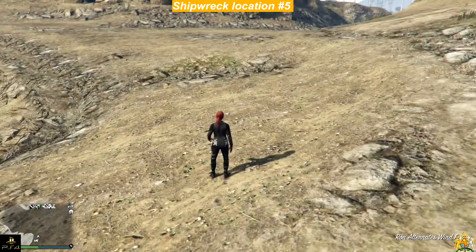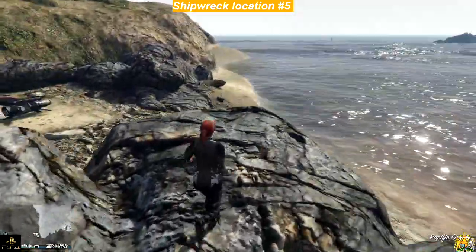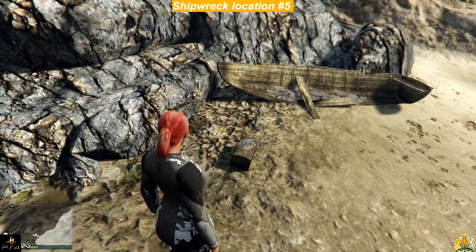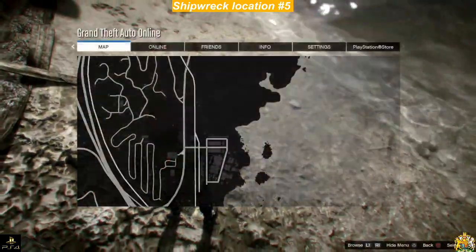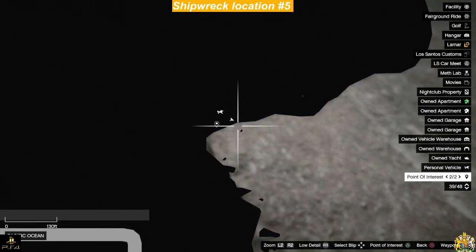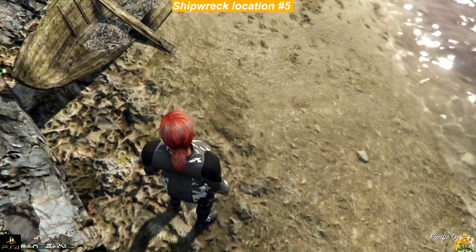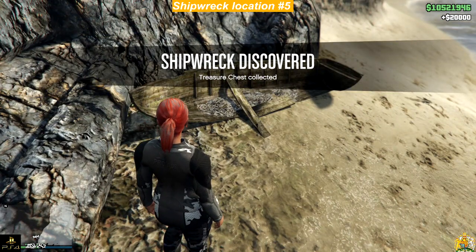Land right here in this clearing, right where I'm standing. Come over this little rock, right at the top of this rock, and you'll be able to see the little treasure chest and the boat arch right here. This location is right here — it's best to set a marker right here.